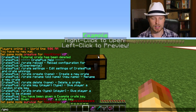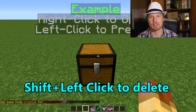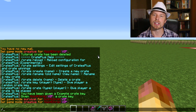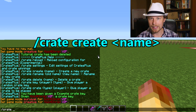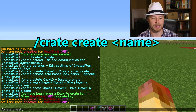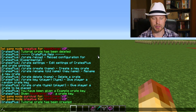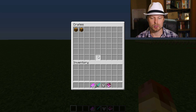If you want to get rid of a crate, you shift and left click to delete it. Then we're going to create a new one — we do 'crate create tutorial' and that will create the new crate. Then we do 'crate settings' to get into editing all of the crates.